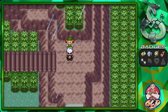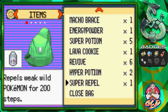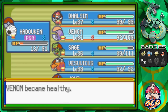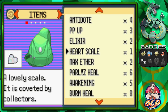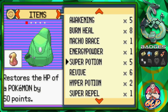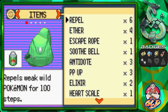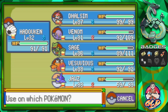We gotta heal up our Pokemon. I used a couple Pokeballs to capture some Pokemon. Thankfully we got ourselves a Lava Cookie. There's an Antidote too. Let's heal up our Pokemon — Hadouken doesn't need it. Actually, the Super Potion was down there. Gotta be a little more careful — let's move on.